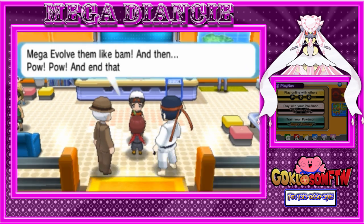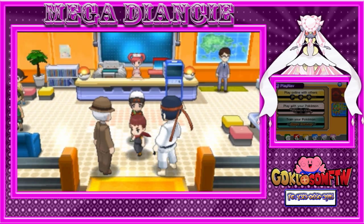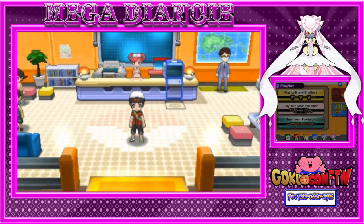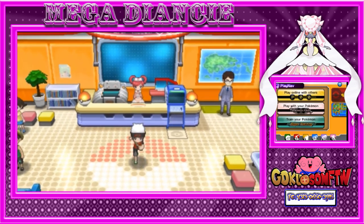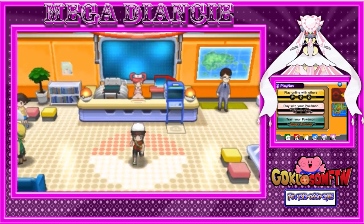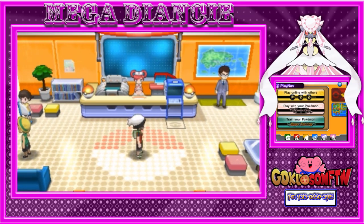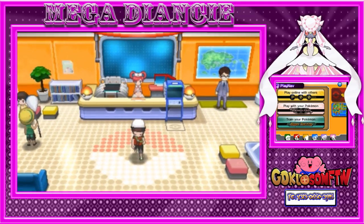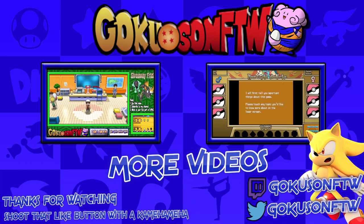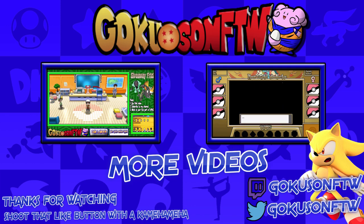And that is pretty much how you get the Diancite — it's not that hard. You do need the event Diancie from X and Y, sadly. So if you do not have one, I'm pretty sure PowerSave has some if you can't get one legit. But that is how you get the Diancite. I hope you guys enjoyed this video, and if it did help, leave a like down below. Also tell me what you guys didn't like about this video, tell me what I can improve on. If you guys liked this video, shoot that like button. I'll see you next time.